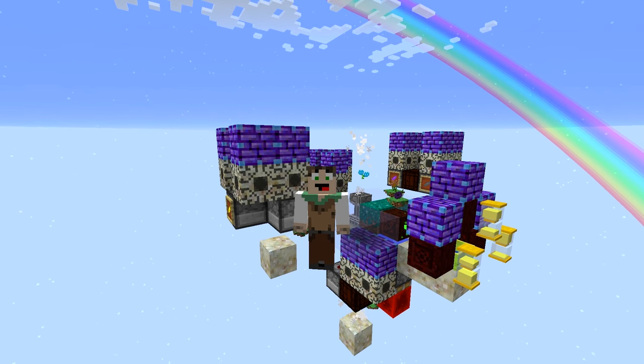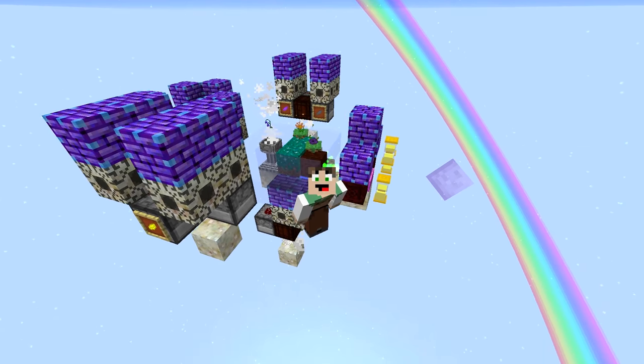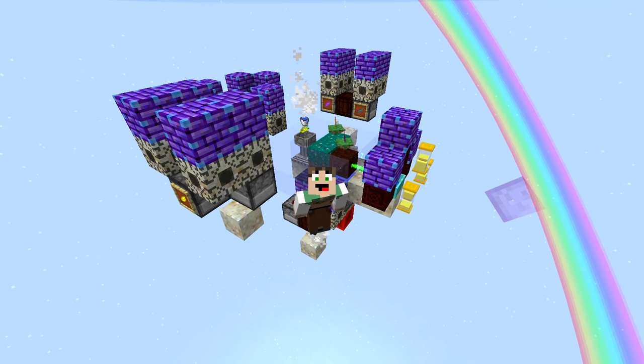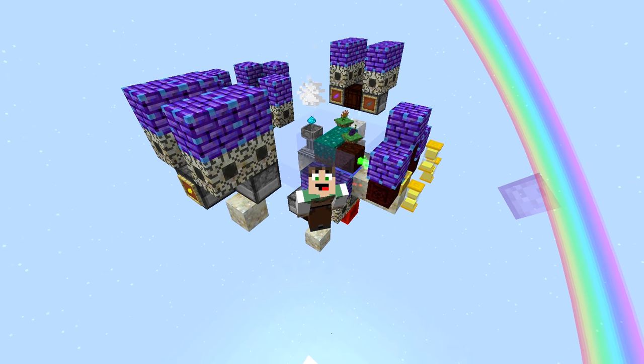Hello everybody, welcome back to another Botania tutorial. In today's tutorial, we'll be having a look at this setup behind me. This is a completely automated Raflausia setup. The Raflausia is the flower that'll eat the passive flower. You can see there's a daybloom behind me — it gets put down on the ground, gets eaten, and creates more mana. So let's get to it.